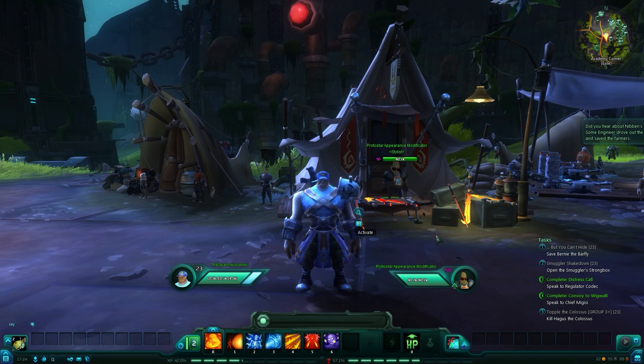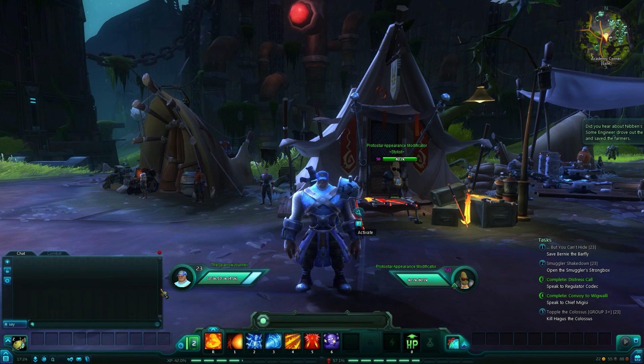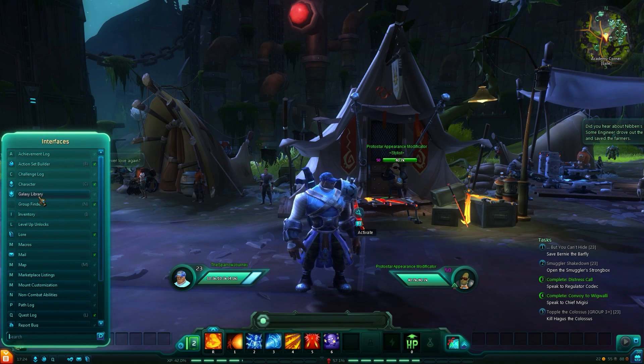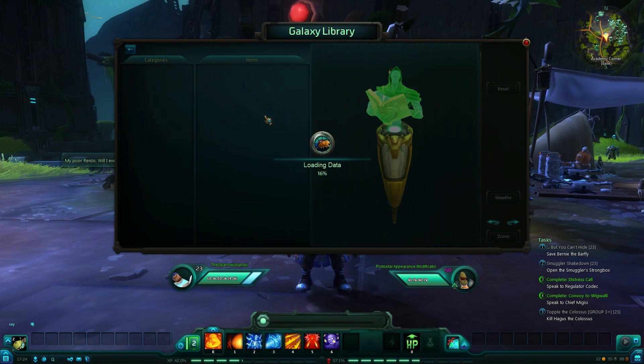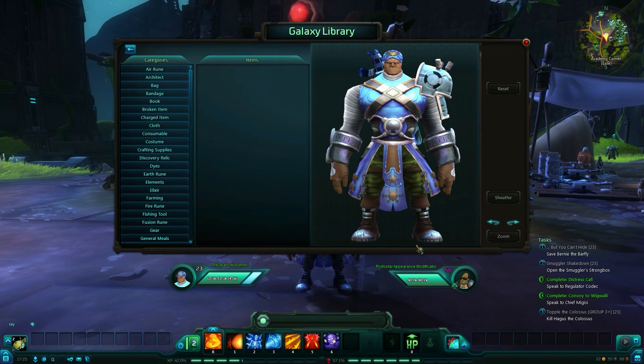Because this is just a small matter, I want to show you something else. If you have an add-on called Galaxy Library, you should use it — I advise it immensely. It basically shows you all the items in the Wildstar world.